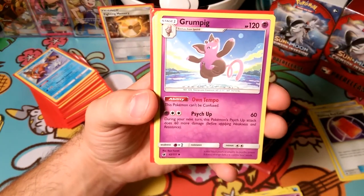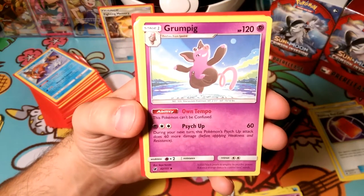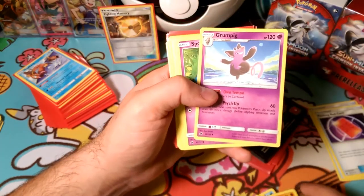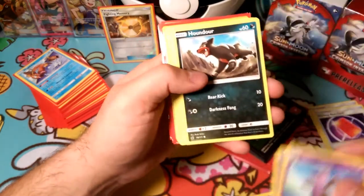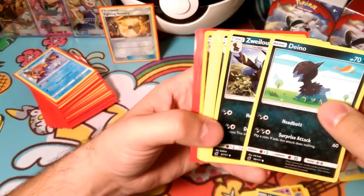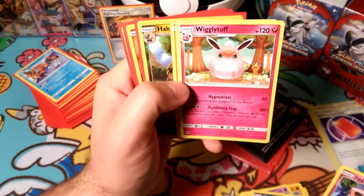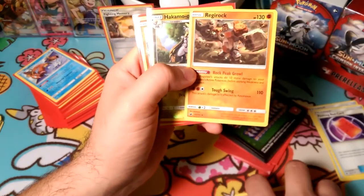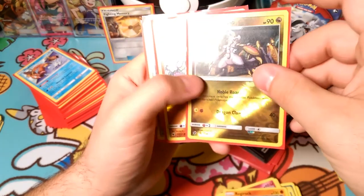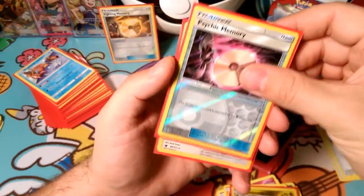So we chose not to play those. Grumpig we could have played - during your next turn, Psych attack does 60 more damage, so it can build into a 120 attack. We just didn't play it. We didn't play it because we were looking in another direction. Houndour - we didn't really want to play any Dark energies. Same thing with Dino and Zuelos. We could have bumped up the damage with Devoured Field, but we decided to go another route. Jigglypuff and Wigglytuff just seemed counterintuitive from the rest of what we were playing. Regirock could have been cool, but we weren't playing Fighting type and we didn't have a Registeel, so we couldn't use the Rock Peak Growl.